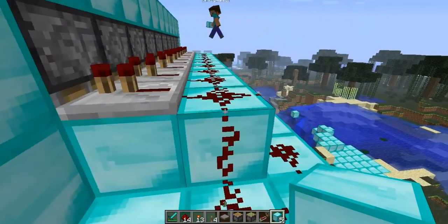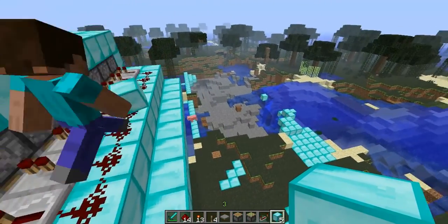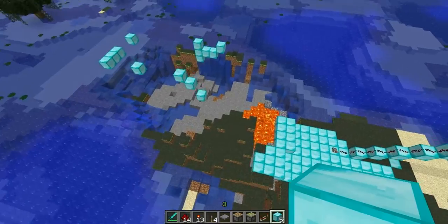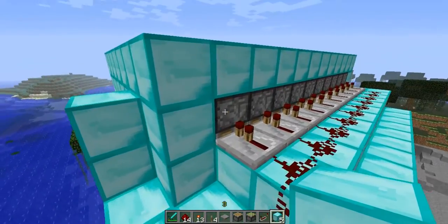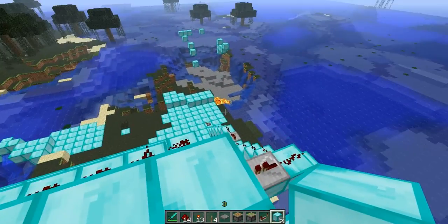Here's our world — we had contraptions going everywhere, it's kind of a mess. We don't have skins right now because of the 1.3.1 update, but it's a pretty amazing update. We'll be showing you more contraption videos.